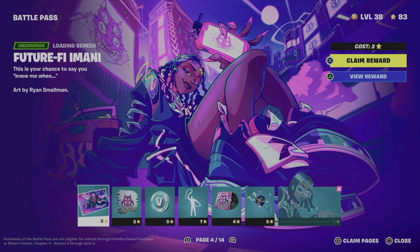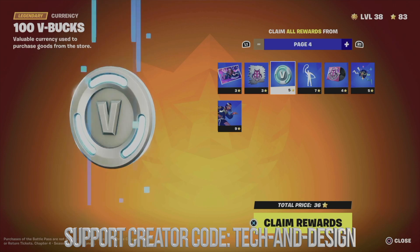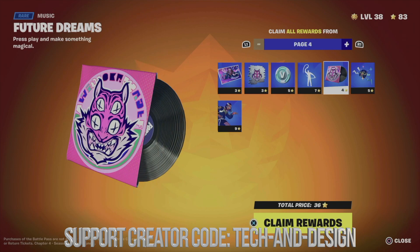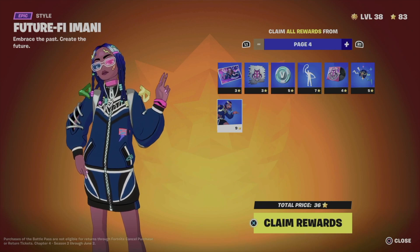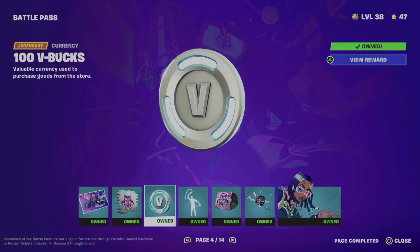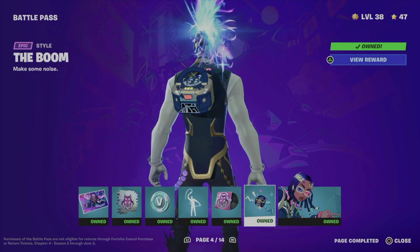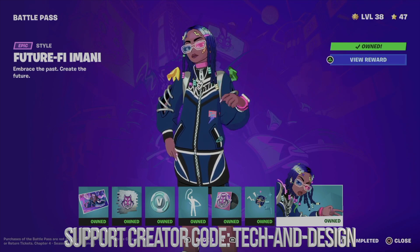Now we're on page four — four out of fourteen. Let's claim pages once again. We're going to get this loading screen, spray, back bling, this awesome emote, the Future Dreams music, this style, and a style for this specific skin. Let's claim rewards. We now own everything: loading screen, spray, back bling, emote, music, and this back bling style.